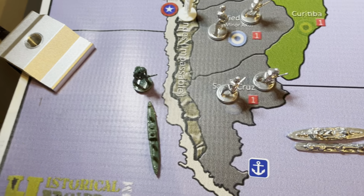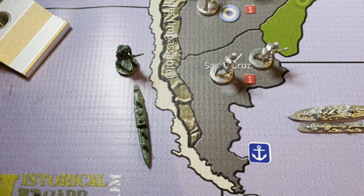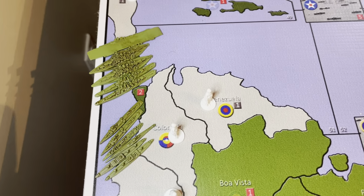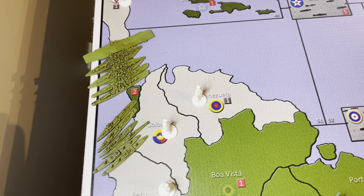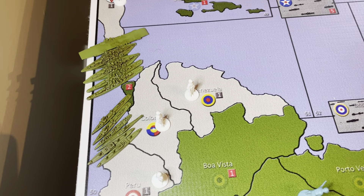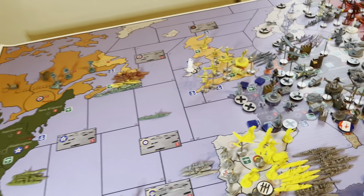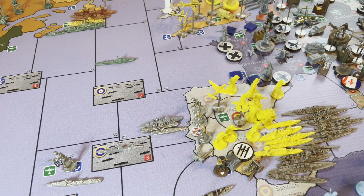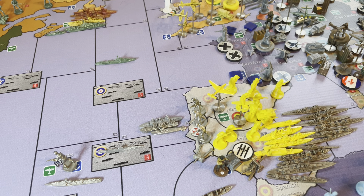The Canadians have sent their transport from Western Canada down. The Americans are hiding their fleet off Panama, away from the Japanese, to keep it safe — because the Japanese use their sneak attack on the Americans, who do not get to return fire in the first round of combat, and the Navy is minus two for the rest of the battle.